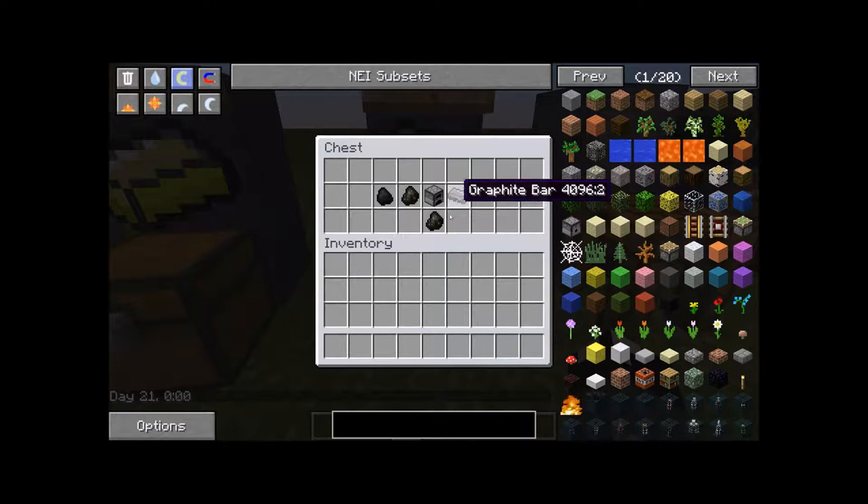The next item you're going to need is a graphite bar. In order to make a graphite bar, you need coal, charcoal, or graphite powder in a furnace with a piece of fuel, and that will give you one graphite bar.